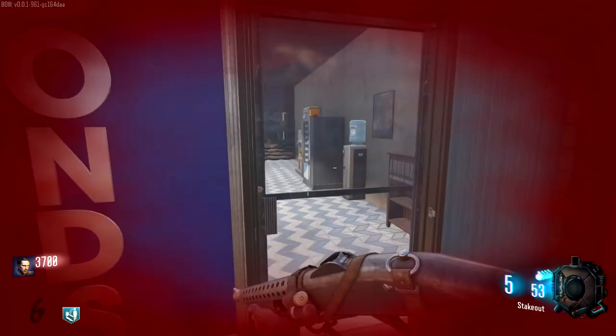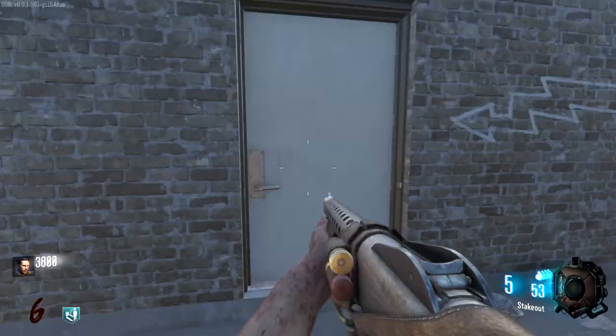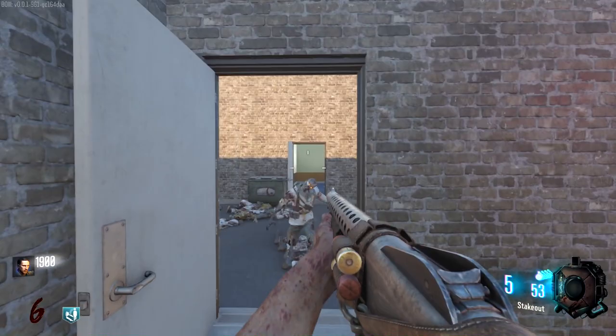We've got one zombie left, finally. What have we got in here? It looks like there's stamina up in there, I think. Hopefully the power is behind here. We've got Jug — let's go. Power switch. We've got 2,000 points now.